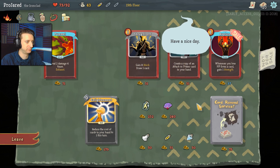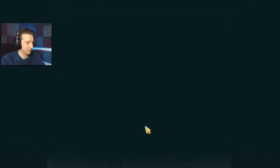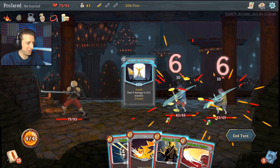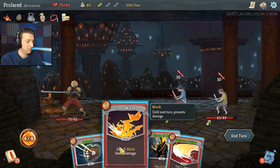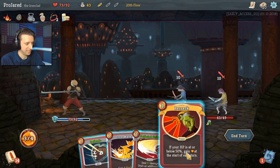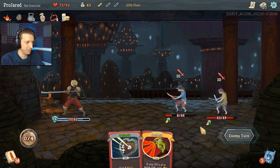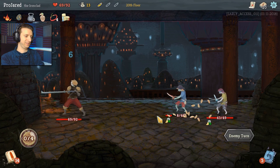Bloodletting and Shrug It Off have been improved. So that's some improvement. Looter steals 15 gold whenever it attacks — it's a good thing I got rid of all my money. Dramatic Entrance just to start off by dealing six to both of them. I have four energy, I've got Perfected Strike to deal 27. I'm going to Shrug It Off first just to see if my next card is Berserk — not super helpful. Perfect Strike. Iron Wave gets me up to 16 block, I'll be stopping a lot of damage. I'm going to take my money — give me that gold.